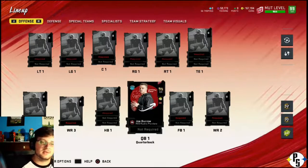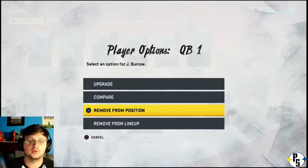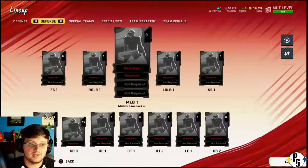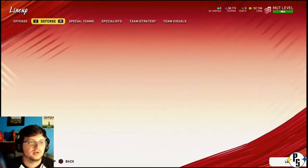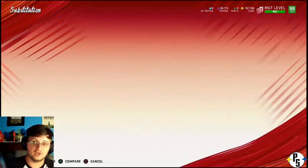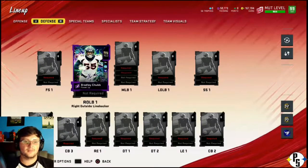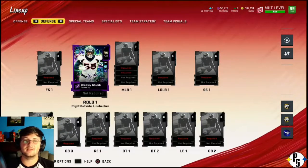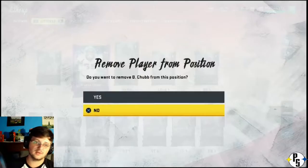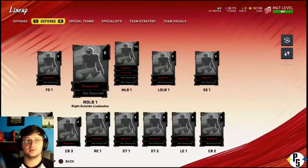And it doesn't have to be a natural gold 99 like Joe Burrow — he's not powered up, he's just a 99. A guy I know is powered up but is still a 99 is Bradley Chubb. Ta-da. So yeah, that's all I got for you guys. Thank you for watching this video and thank you for being with me for Madden 20.